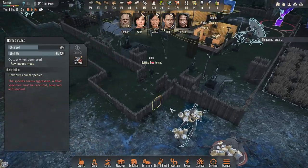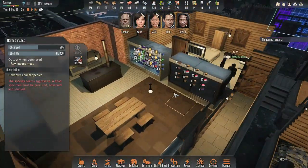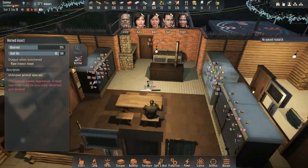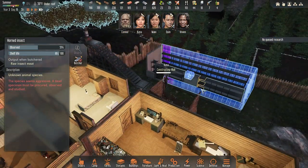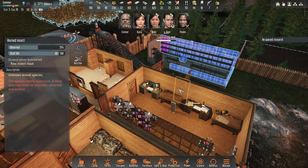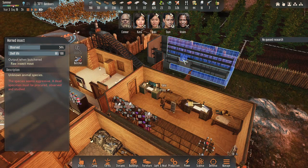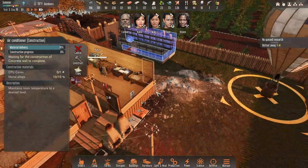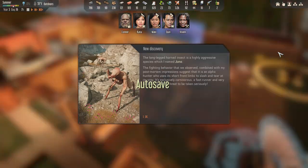I don't even know what these things are. Let me examine it. We have so many foods — good variety, freezers stocked. Discovery: Juno — long-legged horned insect, highly aggressive, alpha hunter. Uses short front limbs to slash and tear prey, exclusively carnivorous, fast runner, very resilient. Surely a threat to be taken seriously.